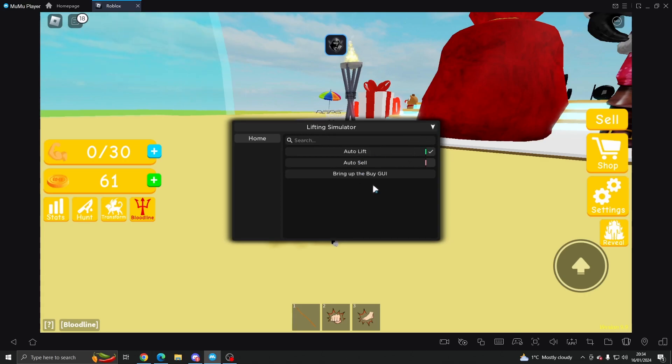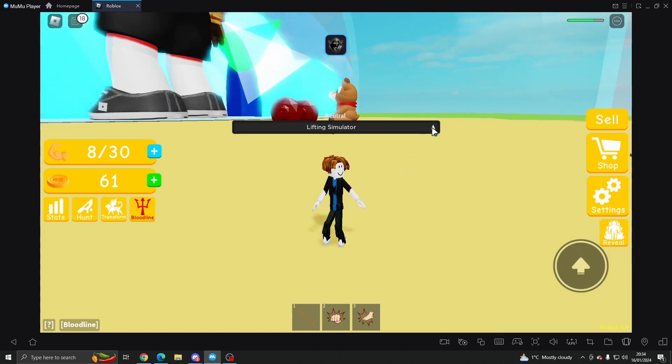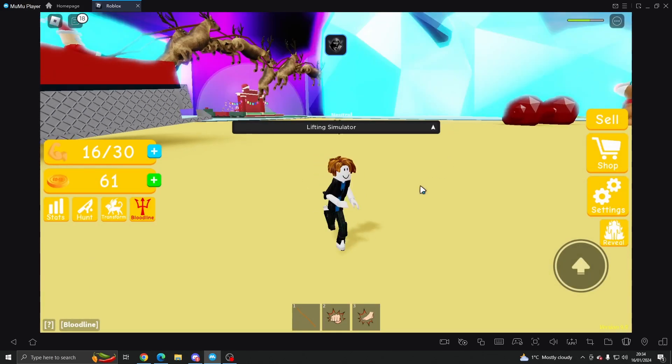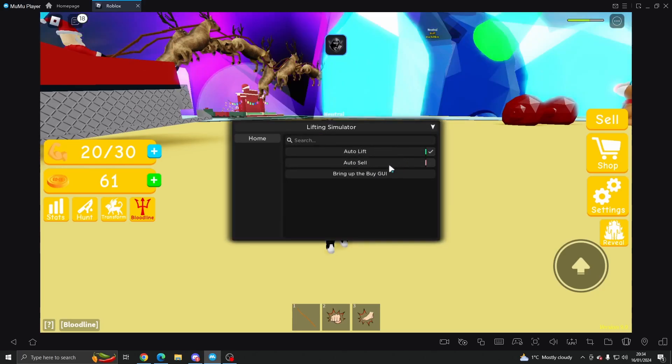All you have to do is enable auto lift — you don't even have to equip whatever weight you have, it will just lift anyway. As you can see it goes up. Obviously my game's lagging quite a bit for whatever reason because there's all these people that are absolutely massive from playing this game.